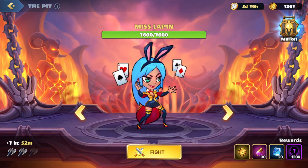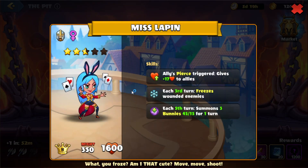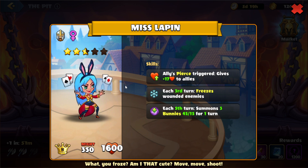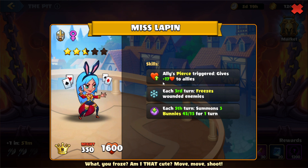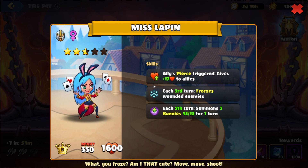So currently we're on this boss here, Miss Lapin. Let's take a look at her skills. Whenever an ally Pierce triggers, it will give a health boost to allies. Pierce is a skill that allows them to deal damage behind other targets, so we want to make sure that we don't have our heroes behind other targets to take the Pierce damage.